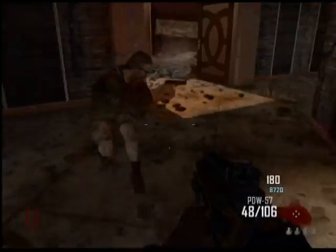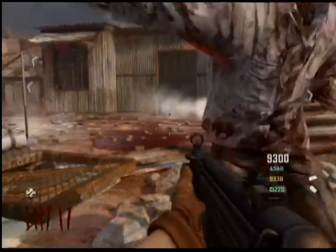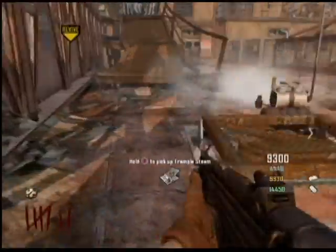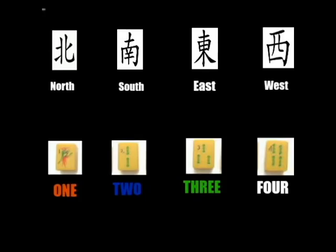I'm just gonna show you a little gameplay of us trying to do this step, but we finish it after. For the next step, you're gonna need the Galvaknuckles which cost six thousand points, so be sure to have that. It's right down the elevator shaft from the spawn building — you go to the next building and it's right there.